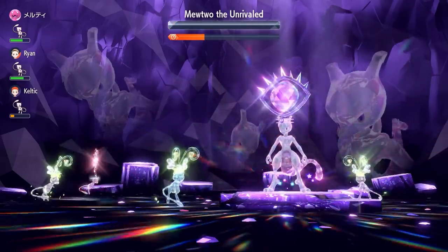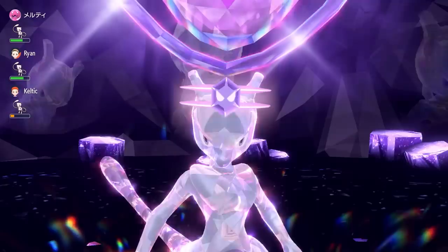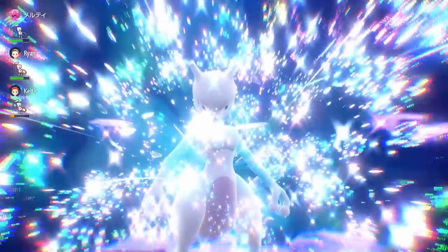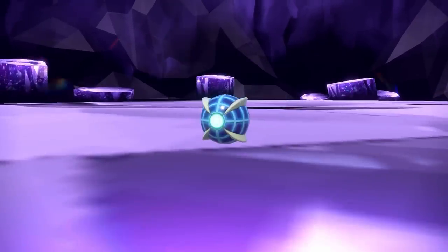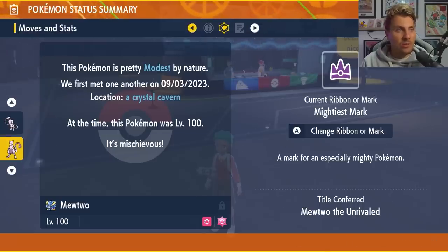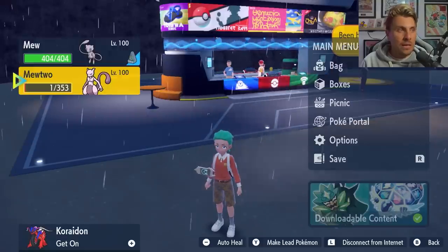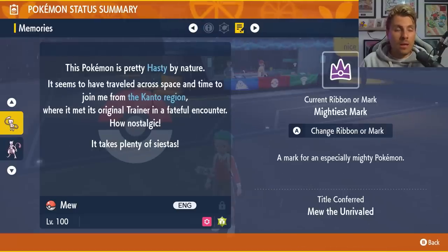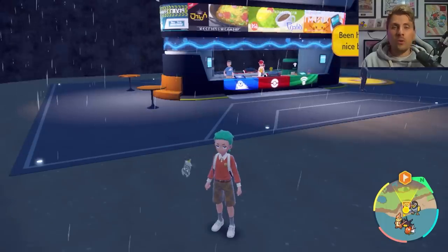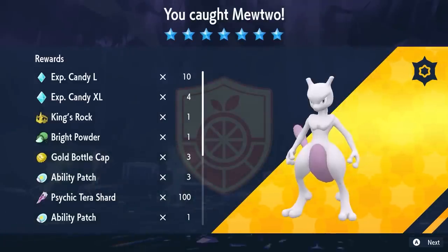It is one of the most difficult raids we've ever had in the game. But once you've beaten it, you can catch the Mewtwo in whatever Pokeball you want — we went for the Beast Ball. Once caught, it will have the Mightiest Mark, Modest nature, and the moveset you saw it use throughout the battle. Also note: if you beat this Mewtwo with Mew, your Mew will also have access to the Mightiest Mark.